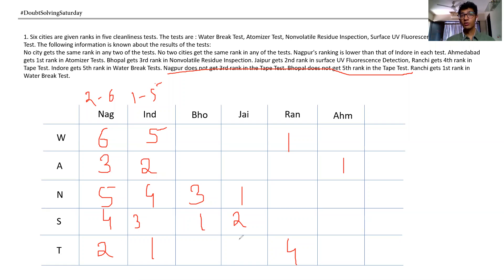So this will be 5 versus 6. This has to be 2 or 6, and since this is also 2 or 6, this can be 5. Now guys understand this: if you have 2 cells and the same pair is coming in both cells, then 5 and 6 will be locked there. If you have 6 in one, you get 2 in the other; if you have 2, you get 6; if you have 6, you get 5. I am simply using Sudoku rules — nothing else.